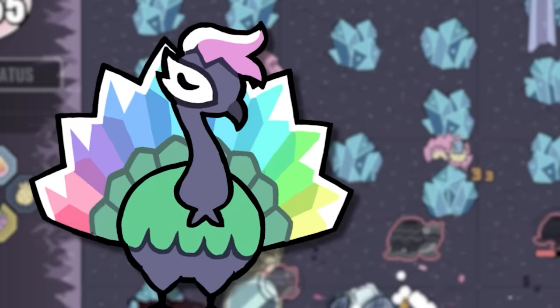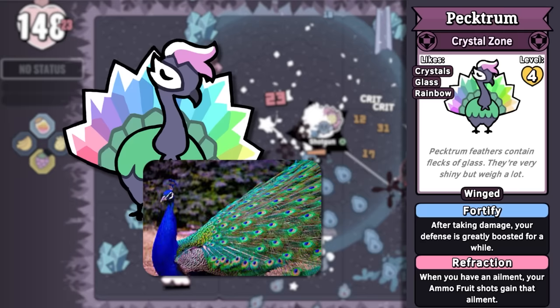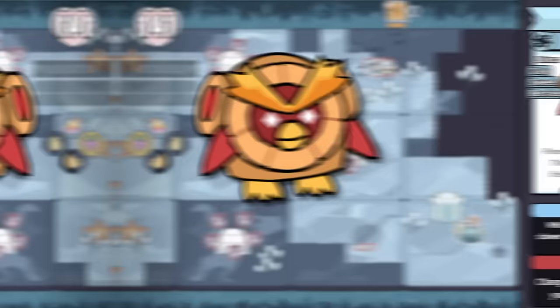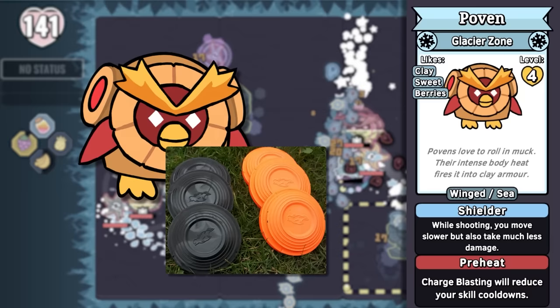Peckdrum is on the spectrum — it prefers communicating with colors more so than words. It's a pecking peacock with crystal tail feathers that can refract light in the entire light spectrum. Bomb Bat is a bat that's also a bomb. And Puffin is a penguin that is also a clay oven — it can even bake cookies inside of it. Its super move creates a small army of gingerbirds, like gingerbread men, though the description says they're made of clay, like clay pigeons. I do appreciate flipping the script and making a fiery hot penguin.